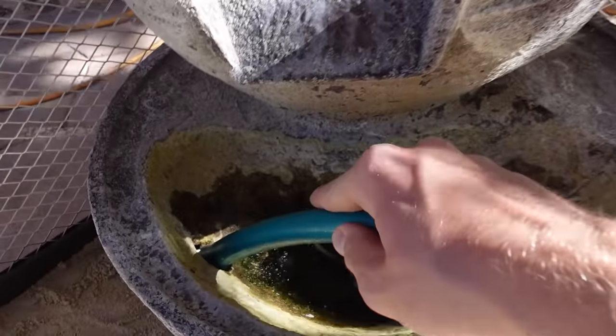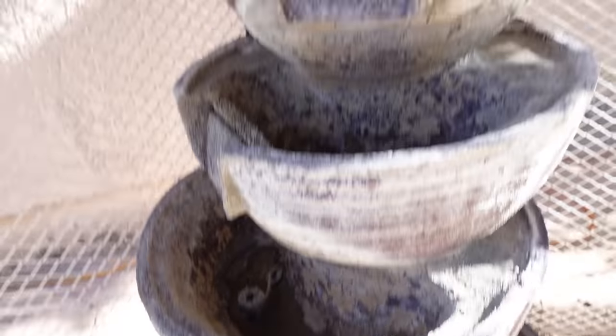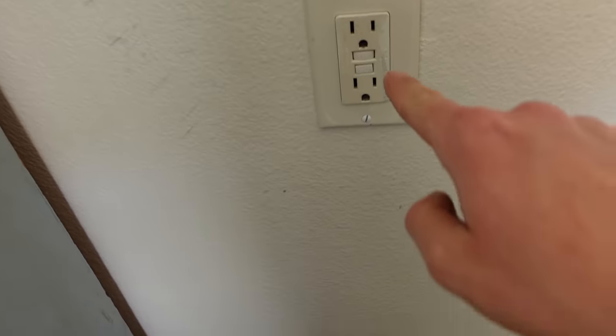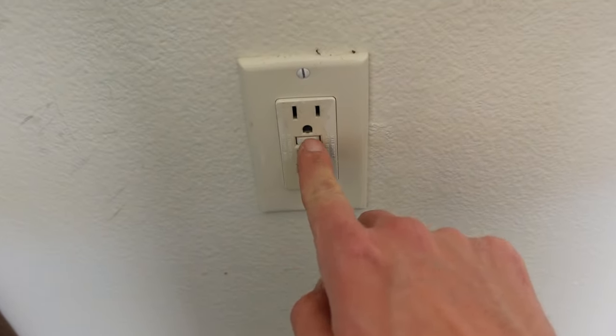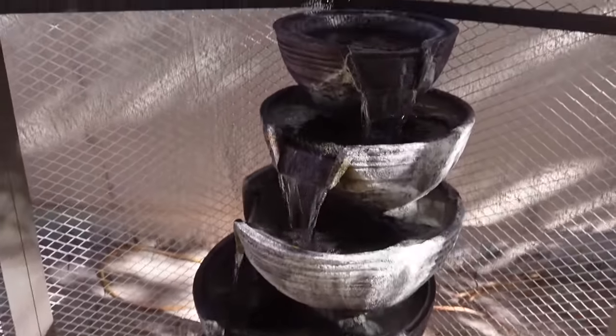Now filling up the old fountain with tap water, so this will be running in no time — just gotta plug it in. Hope this thing isn't clogged. I plugged it in but didn't see anything happening — it was going to overflow. I know why it didn't turn on: got to press this button because it got turned off because of water. Now the outlet should work and it should turn the fountain on. See, now it's working — beautiful fountain.